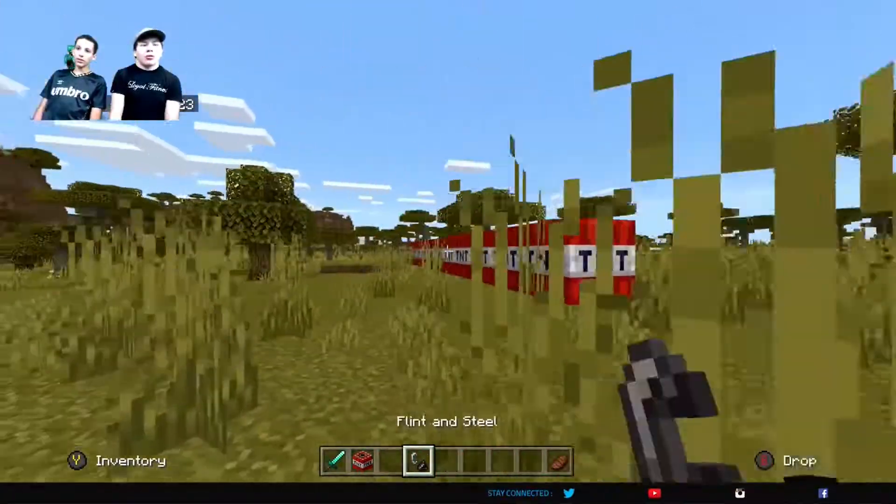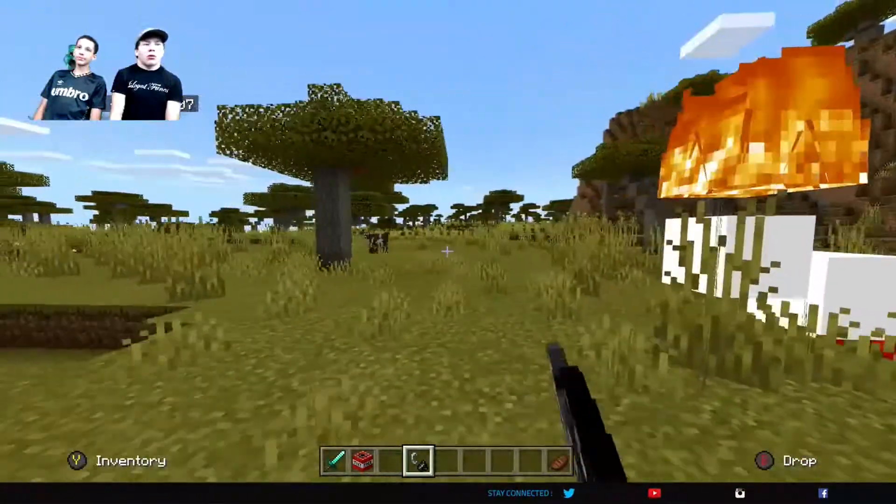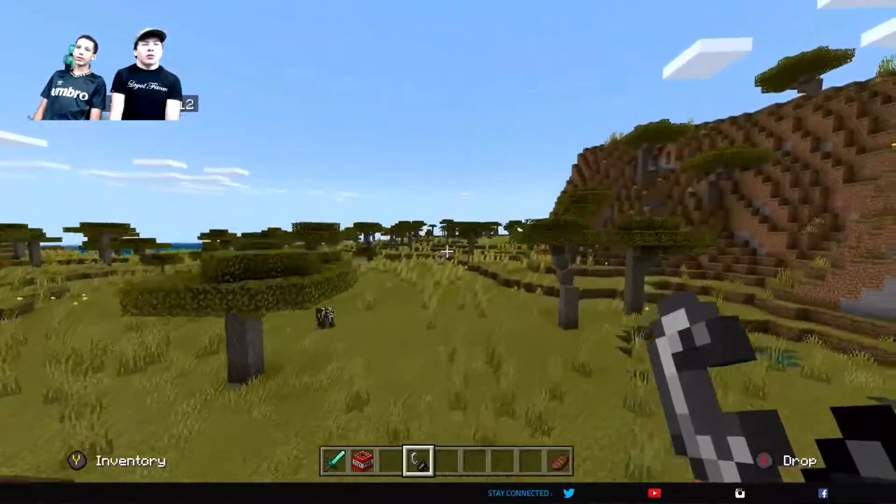Basically TNT can be used for traps and blowing up stuff — literally the only two uses.